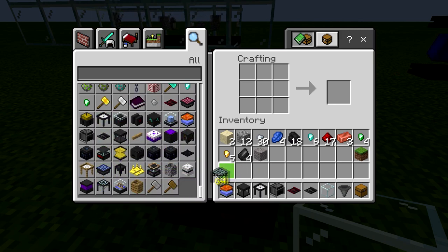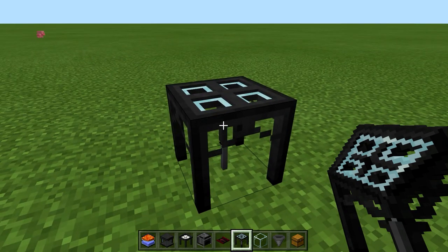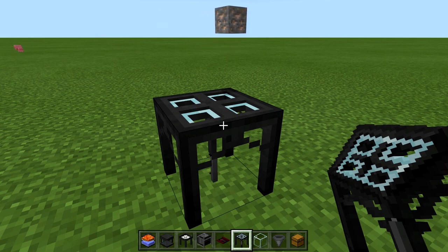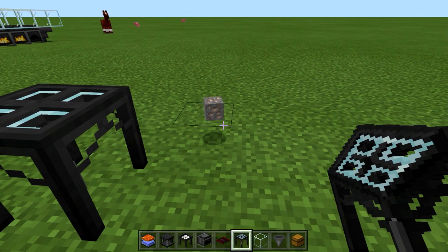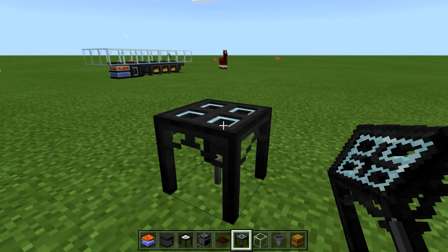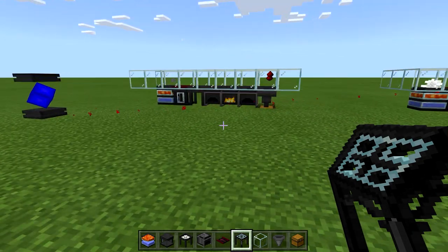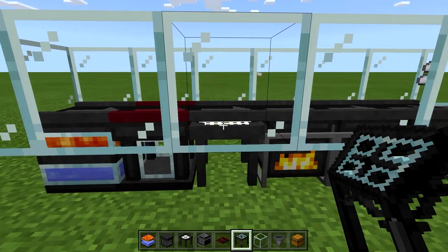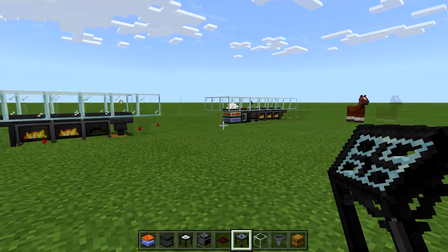The void miner will actually give us the individual ores, and those individual ores we can use the mechanical furnace with to double them — so we'd get two iron ingots rather than just one. That would be the next step in the process, generating a significant amount of ores that you don't have to convert from nuggets like you do with the auto sifter. But I think the auto sifter is a little bit cheaper and is the logical next step in this progression tier that we're working through.